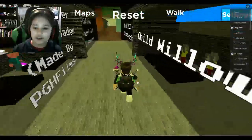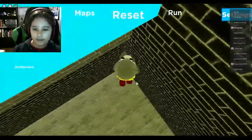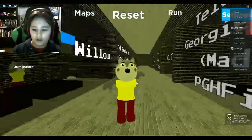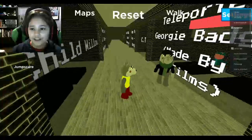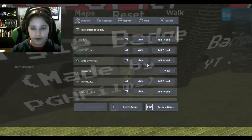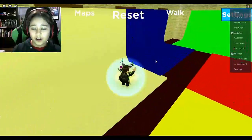Basically, the first thing you want to do is you need to have the Child Willow skin unlocked, and you can probably see where I'm going with this. There's a pillow right here and yes, that's basically what you have to do. Willow's face looks very adult-ish in my opinion, so seeing it like that is just kind of weird. And yeah, that's how you get Pillow Willow.